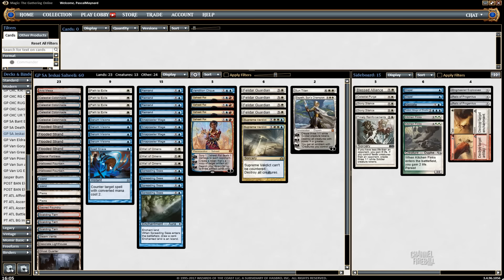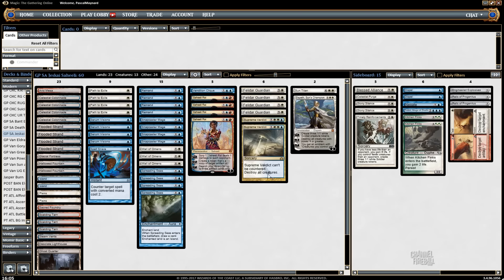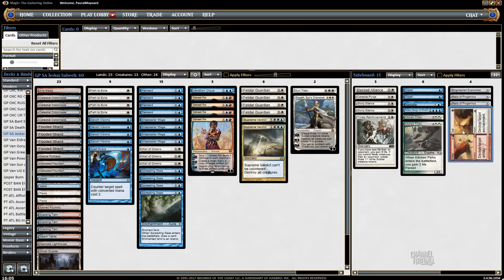I have a Spell Snare. The main difference Sean McLaren had over other lists is that he's not playing Bolt or Lightning Helix — he's basically just splashing red for Saheeli and Wear/Tear. I changed the sideboard a little bit.